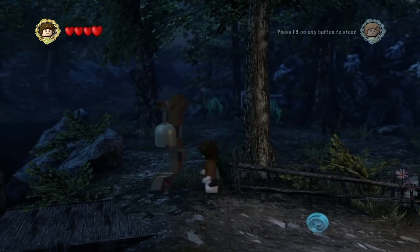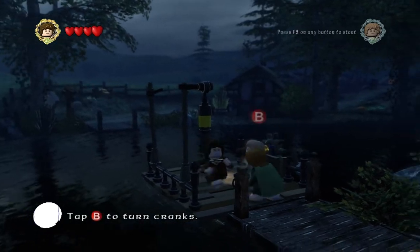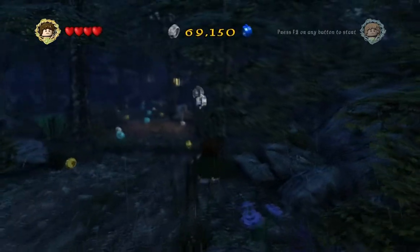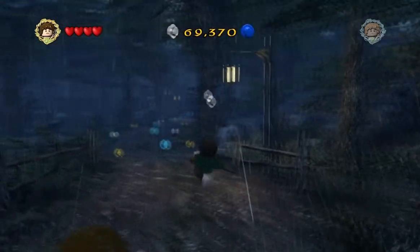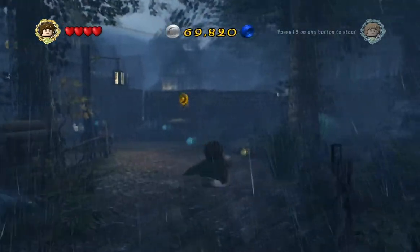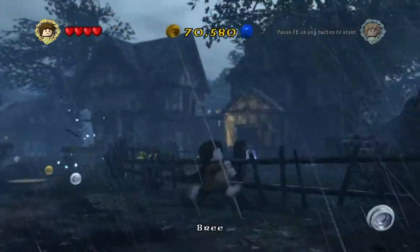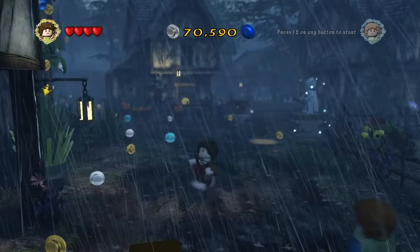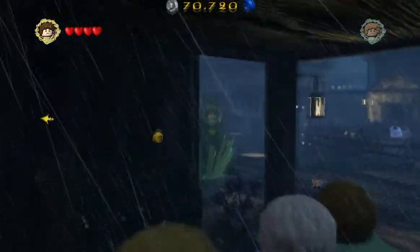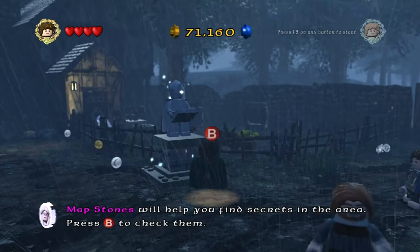This is obviously one of the more open world sections. As far as the characters you can use, you can only do certain parts of the stage with certain characters. You can do that in free play mode, not in story mode. In story mode you have to play with whatever characters they've set up for that level, but free play mode lets you play with any character you've unlocked. Map stones will help you find secrets in the area.